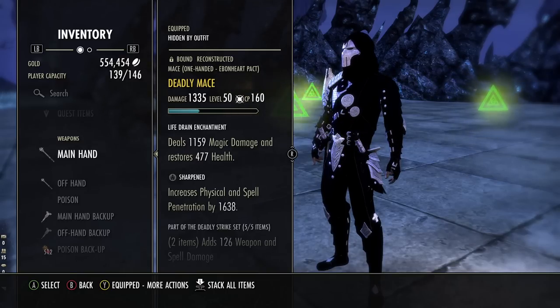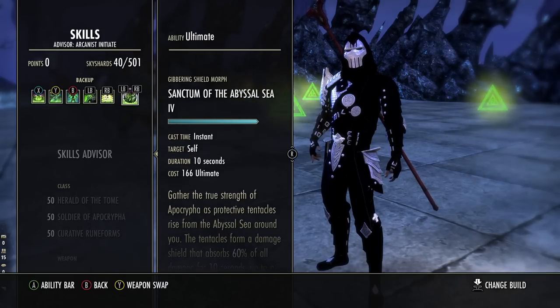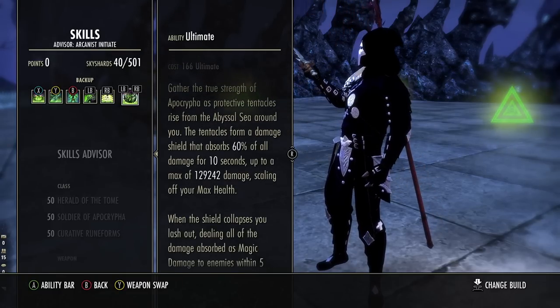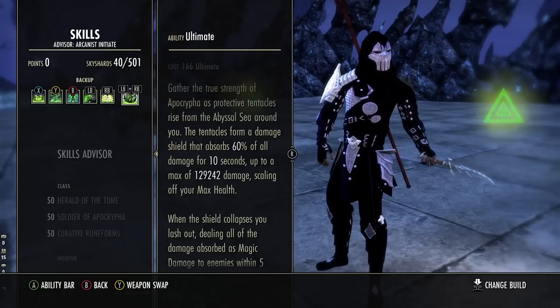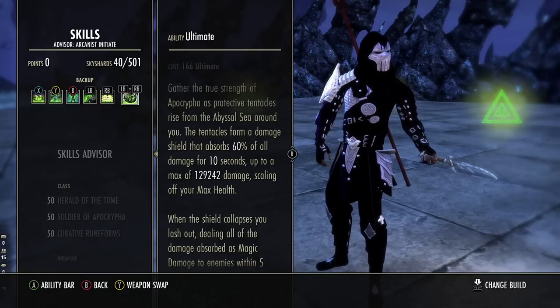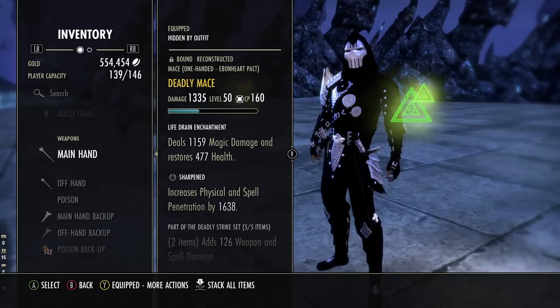The very first set is Deadly Strike. The way this build plays out, we are going to be using Sanctum of the Abyssal Sea — that's the morph we're using for Gibbering Shield. The idea is to get this tooltip as high as possible and also have the highest spell and physical penetration as possible, because the only way you can increase this damage is through Deadly Strike and a Mythic — Malachance. This does not scale off maximum stamina or magicka, and it does not scale off weapon and spell damage, but it does scale off your health.